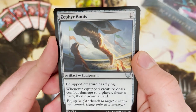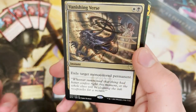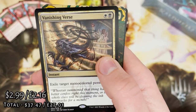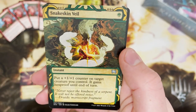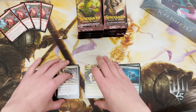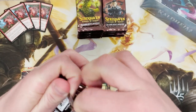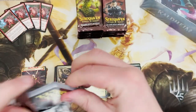Zephyr Boots — I have a friend who loves this card. He said he'd pick it over any card in the set, which is quite a statement. Vanishing Verse. I don't know if that statement's true but he probably said it.